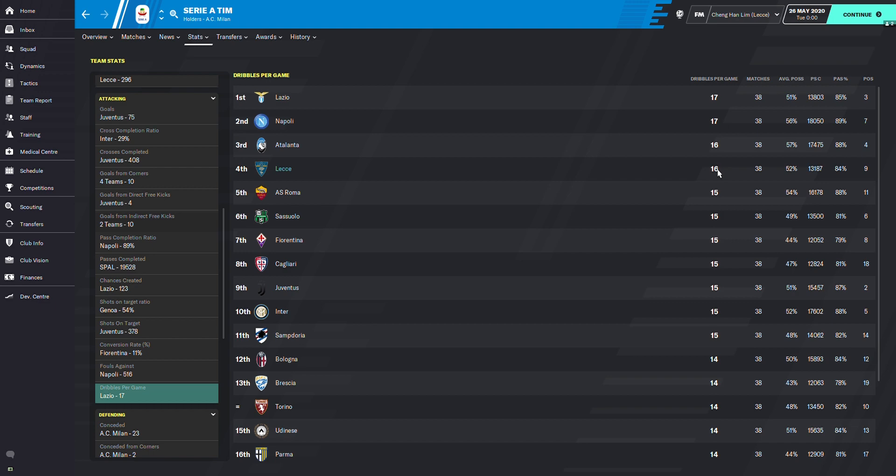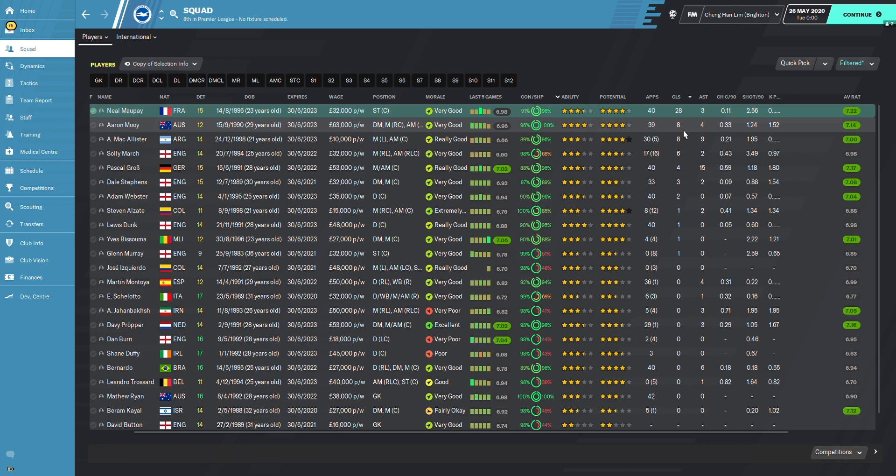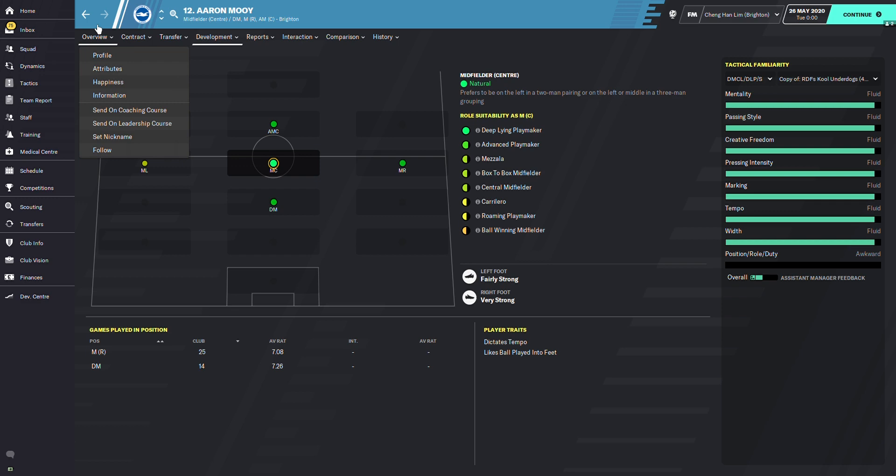Conversion ratio is slightly above mid-table at 9%, 7th place. Dribbles per game: 16 — only one behind first place. Now looking at Brighton, Maupay is clearly playing as striker. Aramoy got 8 goals and can play right mid or DM.